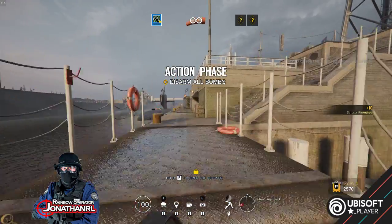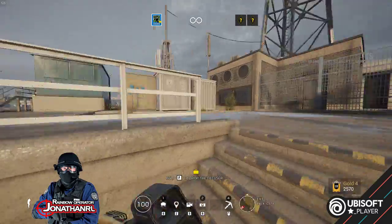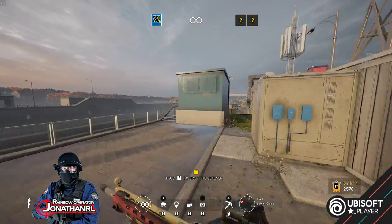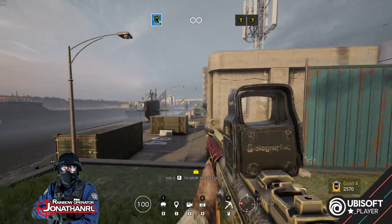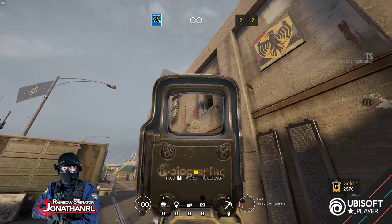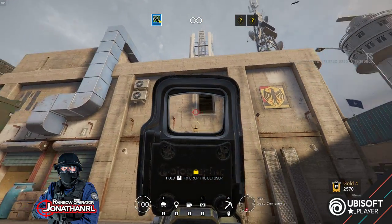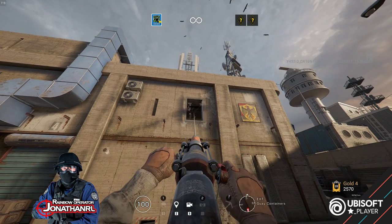Welcome to the Rainbow Six test server. This is a terrorist hunt, or rather a defuse bomb with Amaru. Amaru is of course one of the new operators, and it looks like we might actually have a clever thing here by the white mask, so let's get in there.